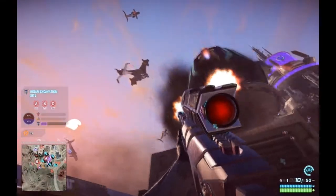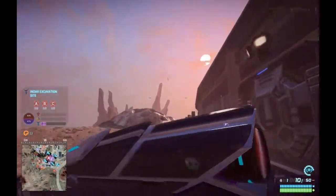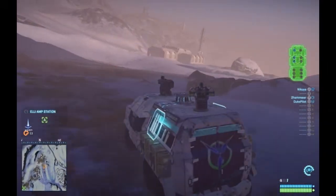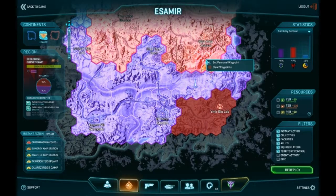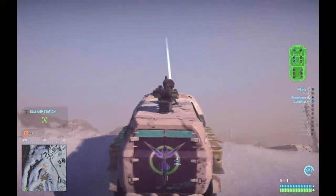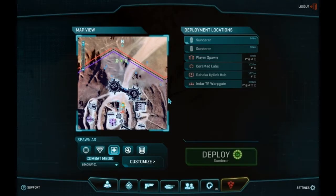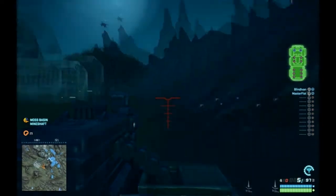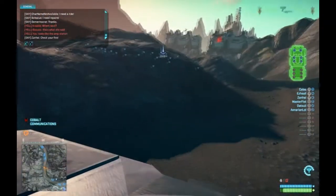Getting around the map on foot can be tedious. Luckily, there are several vehicles for each faction — not only your standard tanks and fighter jets, but also an ATV called the Flash, transport ships, and of course the Sunderer, which can be deployed as a mobile spawn and resupply point after purchasing a specific certification. This makes it essential to any assault. Carrying up to 12 players as well as having two mounted guns on the roof, it can put up a fight, take quite a bit of punishment, get you to the front lines quickly, and help you respawn your team to keep you in the fight for longer.